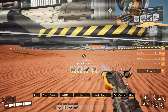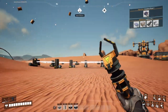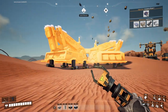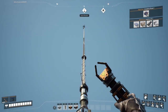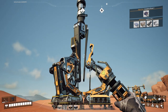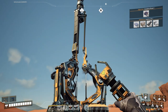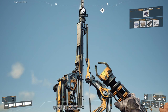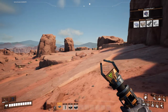Hey guys, welcome back to Satisfactory. We're starting off by putting down our space elevator so we can get to tier 3 and 4. Today's goal is definitely going to be to get coal power and probably unlock tier 2 power poles. The tier 1 power poles are not the greatest — I like tier 2 so I can connect more things to one pole.